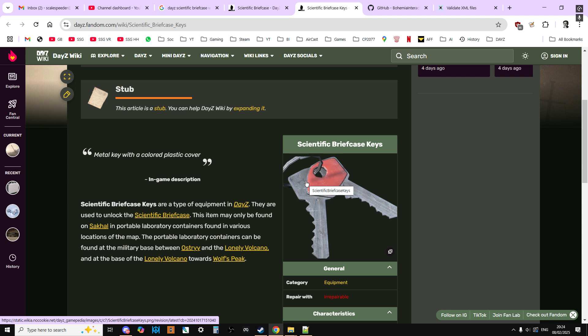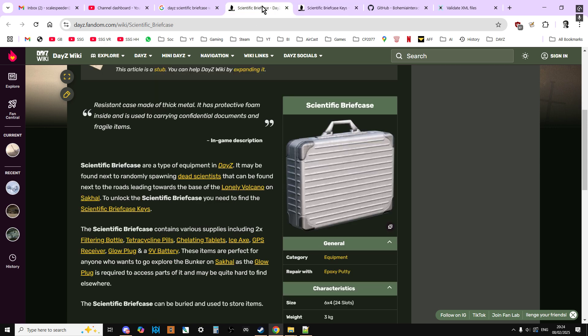So if you're on Chernarus or something else, we're also going to look at how you can make sure that the scientific briefcase has got stuff in it, and how you can edit it to put stuff in it as well. The scientific briefcase spawns in on Sakhal as part of an event group with a dead scientist body, but we don't need to do that on other maps — we can just spawn it in as normal loot.